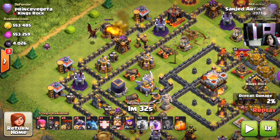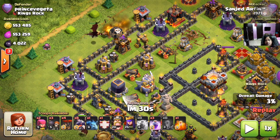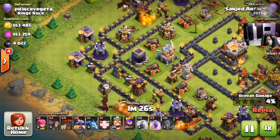Now he is sending his loon. What's the reason behind sending that loon over there? Well, he is trying to seek out the seeking air mines — the black, dangerous bombs for the dragon or any air troops. Here you can see his balloon is going down, and his balloon is also blocking that air tower, making sure that air tower will go down in just a few seconds.